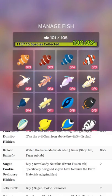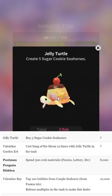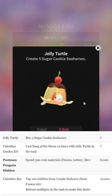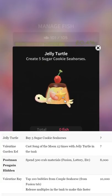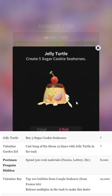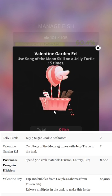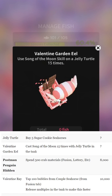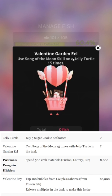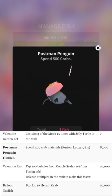Jelly turtle — again not hidden. It's a pretty good design. I did a little first-impression stream just checking out the event casually, then I'll do the guide video when I can. The written guide is always updated first, by the way — it's on my website at sirtaptap.com, linked in the description. Jelly turtle: just buy five cookie seahorses, again gated to the previous fish. Valentine's garden eel: this is another 'watch 15 ads' thing, and you have to have the jelly turtle. So again, this requires the balloon fish. You cast Song of the Moon 15 times, which you'd get faster with ads.